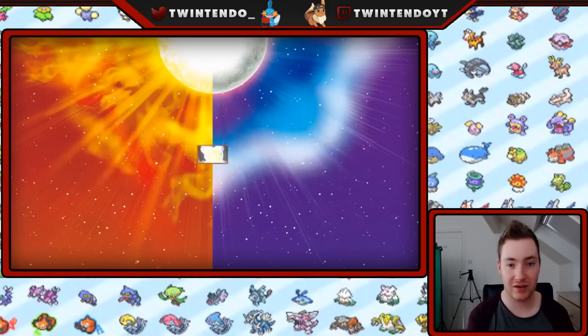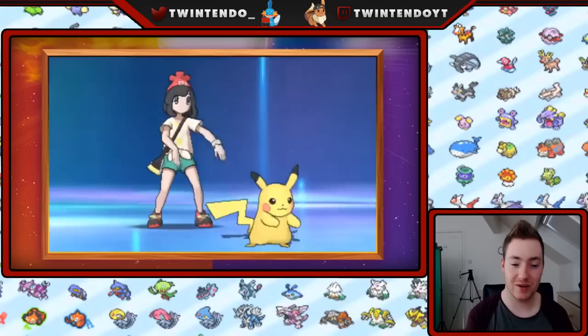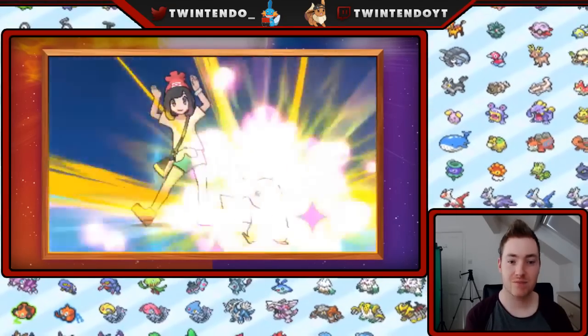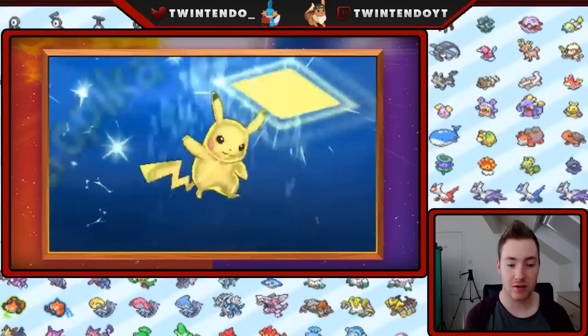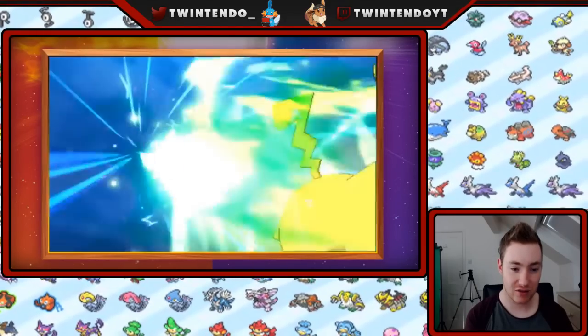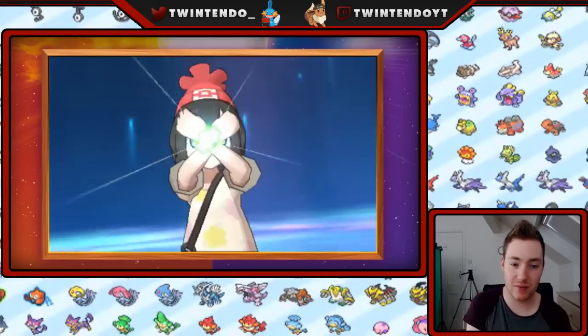Exclusive Z-moves for Pikachu and Eevee — two of my favorites. I just love Pikachu, he makes me laugh when he does stuff like that. Got them dance moves in the club — go on, Pikachu! Catastropika? Something — I can't even read it. That Meowth got destroyed.